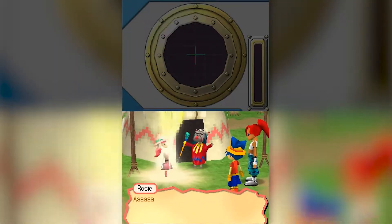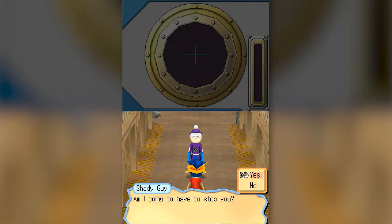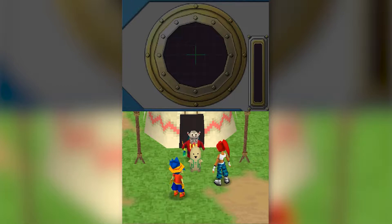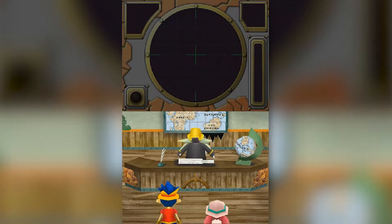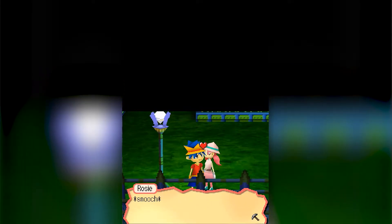Fossil Fighters has a very interesting narrative. You start out fighting an evil organization known as the BB Bandits who are after these weird tiki dolls that the main character comes across. Somehow a game about battling with dinosaurs involves ghost pirates and even aliens. Hell, there's even a love triangle with the main character. I mean, this game is spicy.